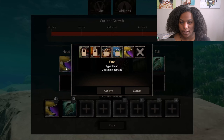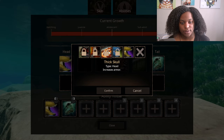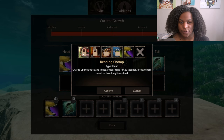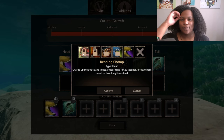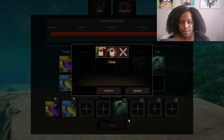Let's look at the abilities real quick. We have a regular bite that deals high damage, crushing bite — small damage and moderate bone break, high stamina cost. Thick skull increases armor, so I'm assuming that's a passive ability. Reinforced teeth increases bone break damage — yeah, another passive. Rending chomp charges up the attack and inflicts armor rend for 20 seconds; effectiveness is based on how long it was held, so I'm assuming that's like an armor-piercing sort of ability.